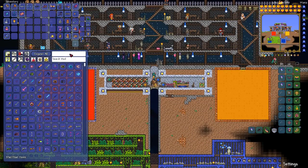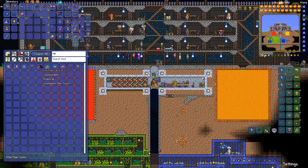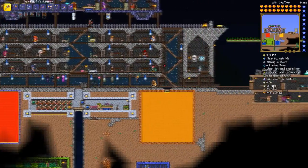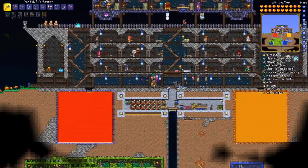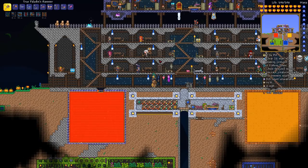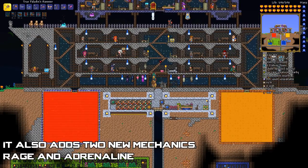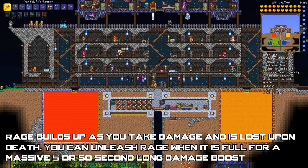I have two mechanical eyes so I can fight the Twins. That's the thing about Calamity — there is Revengeance and Death mode. Revengeance mode makes everything more difficult: mobs hit harder, mobs take less damage, you take more damage, it gives extra phases to all bosses, and increases boss difficulty by increasing their movement speed, HP, and defense in all phases.